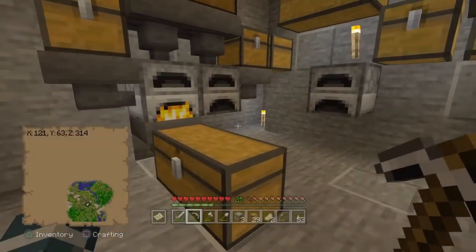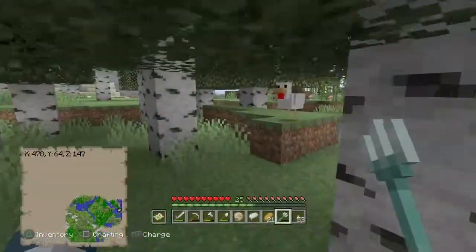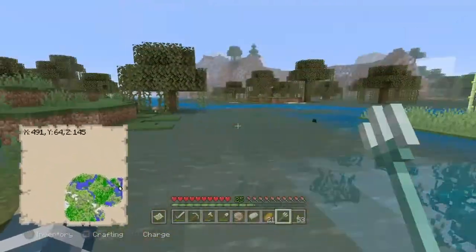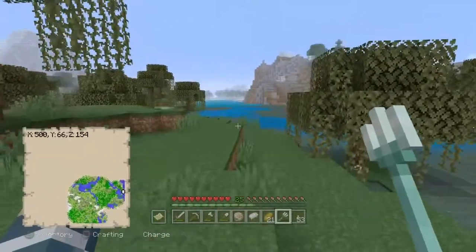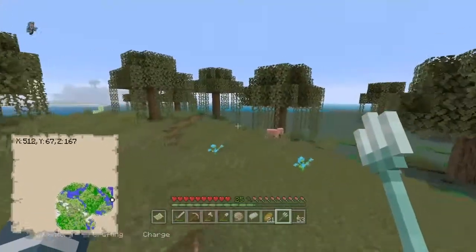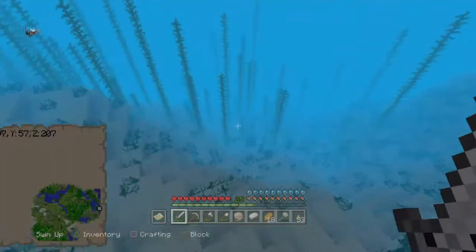Holy crap, I found a thing! I was out looking for kelp — you can see I'm exploring the outside of the map — and I saw some drowned in the water. Rolled the dice and holy crap, we have a trident! I just thought you guys need to know that.